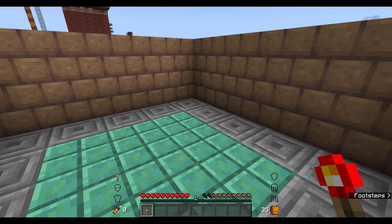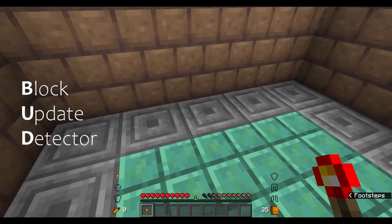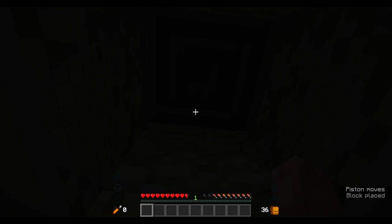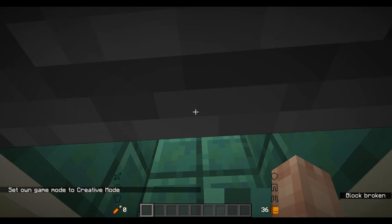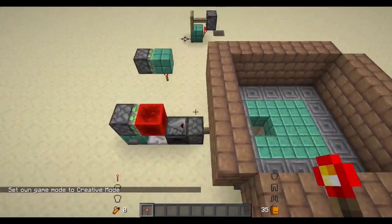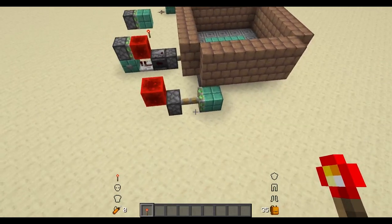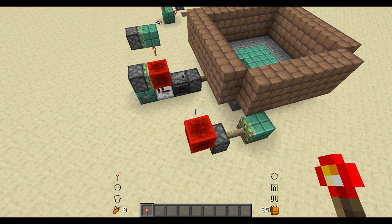I realized that what we were looking at is a BUD switch, and how this is going to work - we're safe. How this works is: redstone uses block update detection, and it was quite a trip actually to go back and do stuff like this.